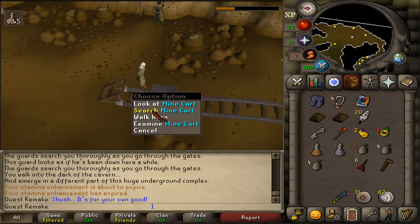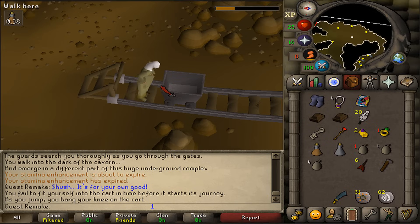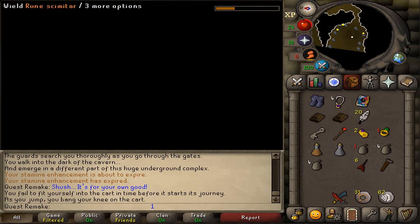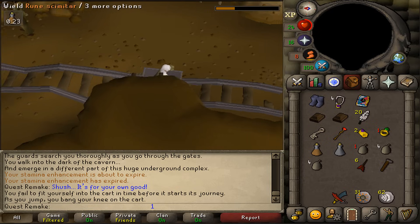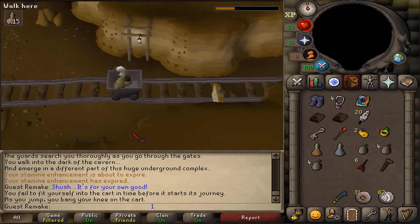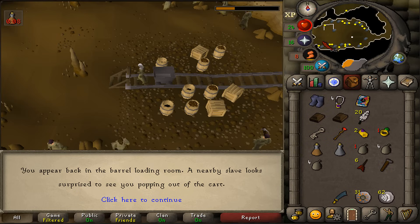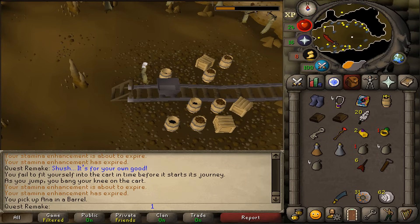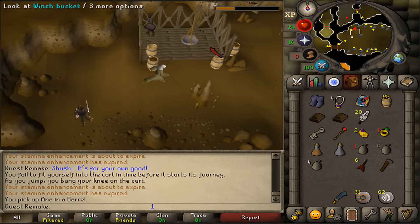Once the cutscene is over, run northwest — the third one starting from the north — and keep running northwest to the end. At the end, go east to the northeastern corner and use your barrel on Anna, the blonde girl with the twin tails. Next, let's return to the minecart and use Anna in a barrel on the mining cart, which should trigger the second cutscene.